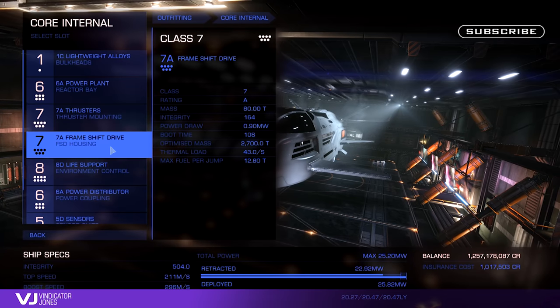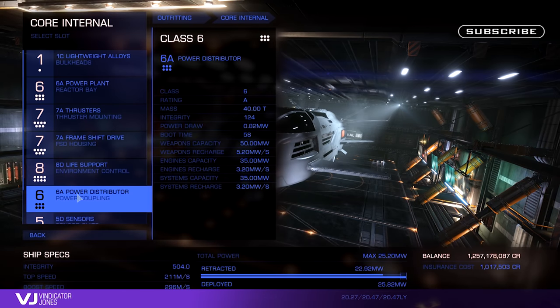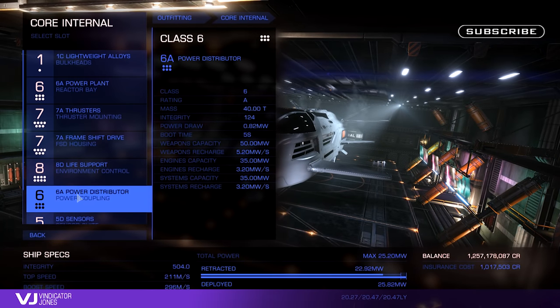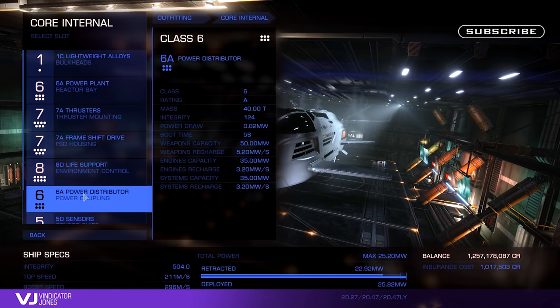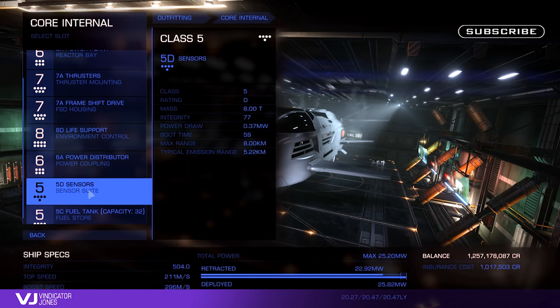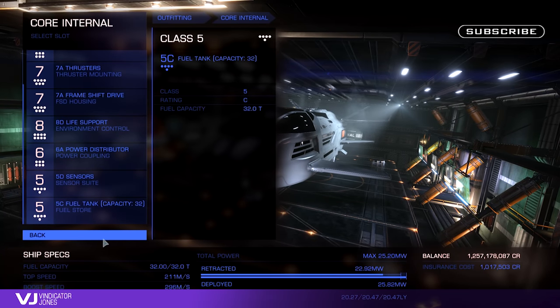Class 8 life support — I'm assuming because it is a passenger ship it would need a rather large life support system. The power distributor requires class 7, but I can understand that being a civilian passenger liner you wouldn't require a military grade power distributor. These sorts of things you have to give a bit of time before you understand if it's good enough — it probably will be since you won't be relying on weapons so much. We've also just got standard class 5 sensors and a class 5 fuel tank.